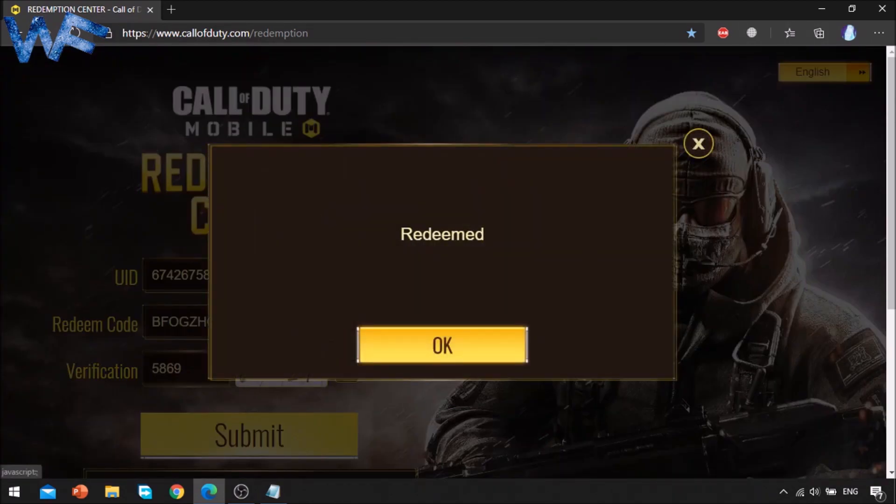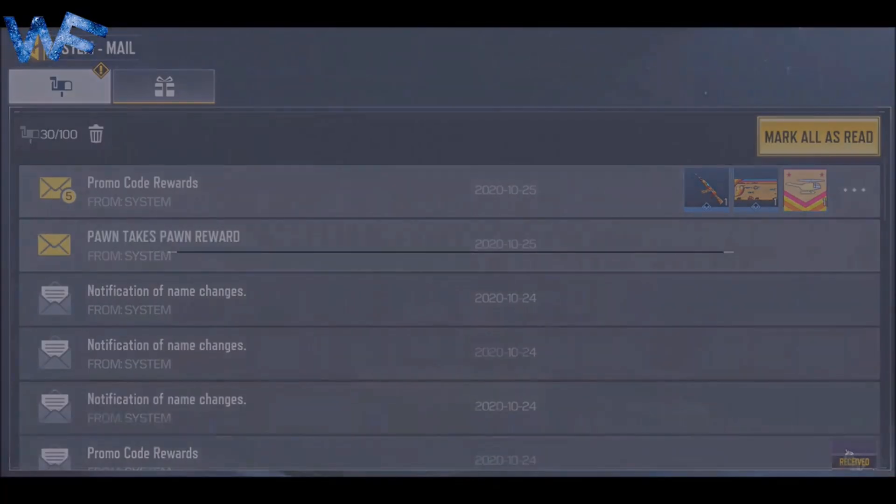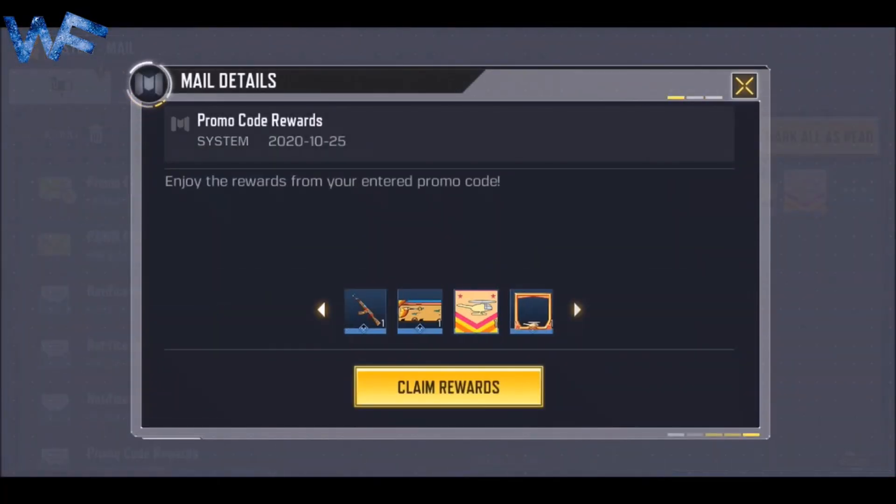Your code is now redeemed. Go and open the game and check your mailbox. You will get the AK-47 and other rewards — reward 1, 2, 3, 4.